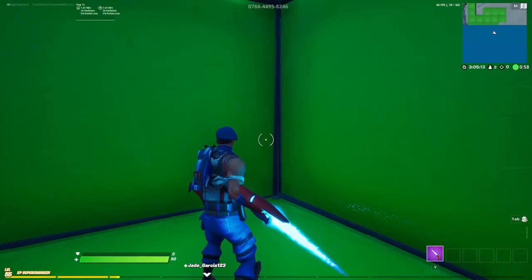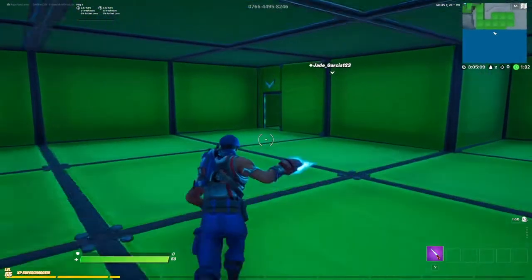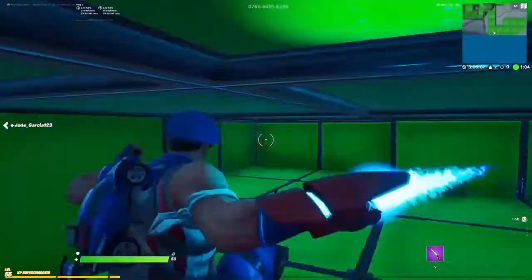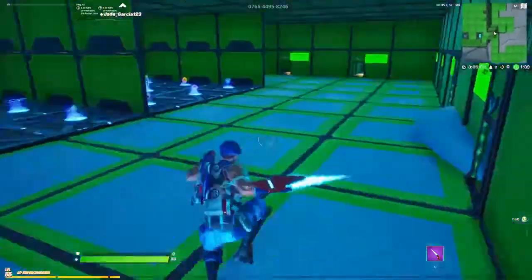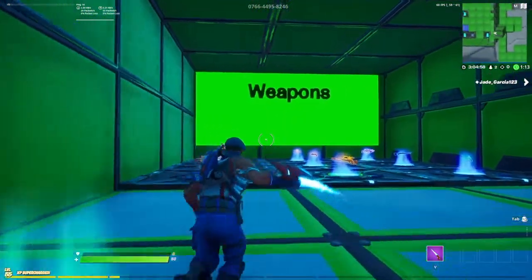What is up guys, I'm back on another YouTube video. In this video I'll be showcasing my trick shotting practice map in Fortnite Creative. This is where you spawn in — this is the lobby area. You hit checkpoints, and if you ever die you'll spawn back out here.